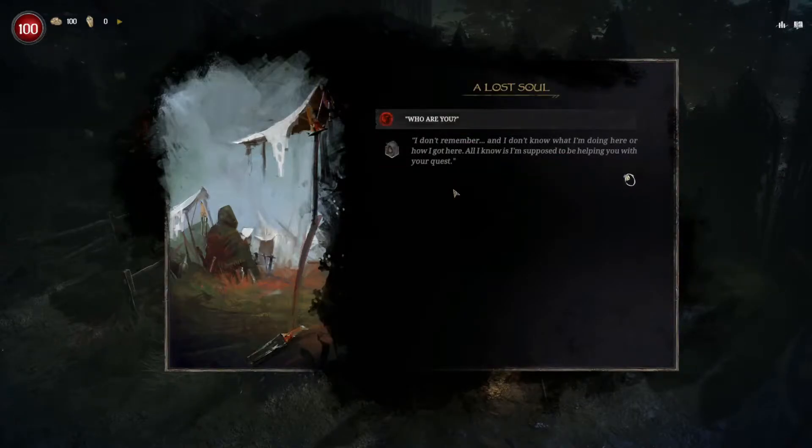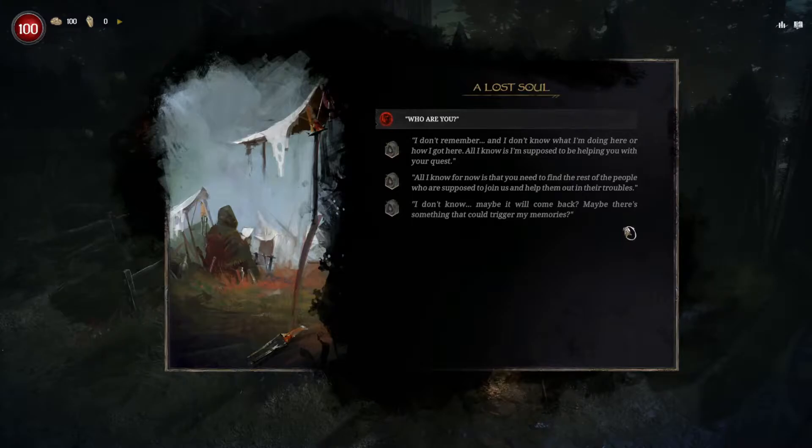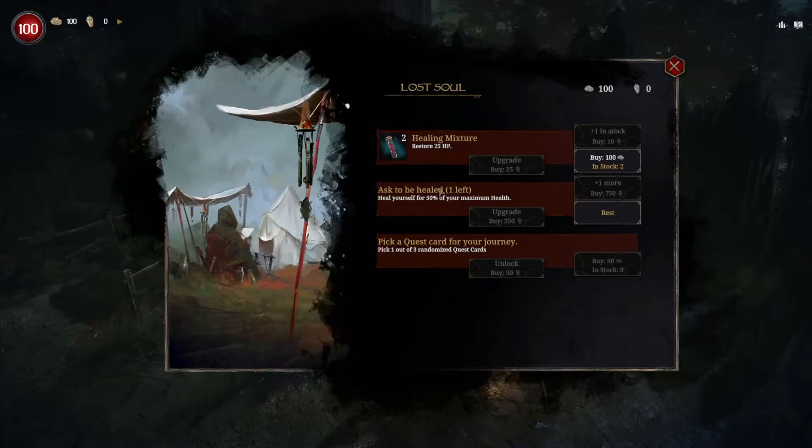'Who are you anyway? I don't know what I'm doing here or how I got here. All I know is I'm supposed to be helping you with your quest. All I know for now is that you need to find the rest of the people who are supposed to join us and help them out in their troubles. Maybe it will come back — maybe there's something that could trigger my memories.' So you can do healing and upgrades here. I could get a healing mixture, but I don't know what we're going to need our money for yet. Let's save it.